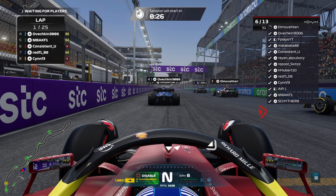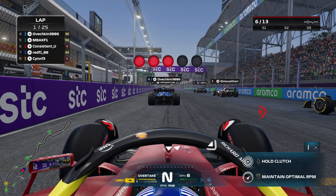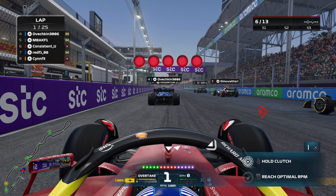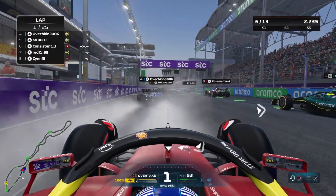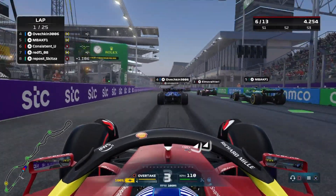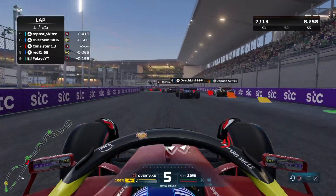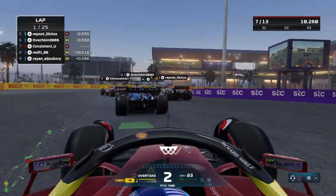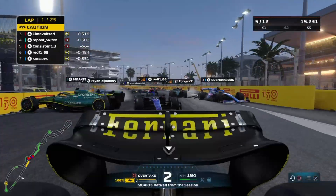We get a perfect lineup on the grid. Let's hope for a perfect start as we head for five red lights — four lights on, five lights. Building up the revs here, and away we go. We're trying to get the best start possible. Ovechkin is wheel spinning; we are also wheel spinning a lot. Watch the revs go straight up on every upshift. We end up losing a place to Reposkitz before the first chicane.